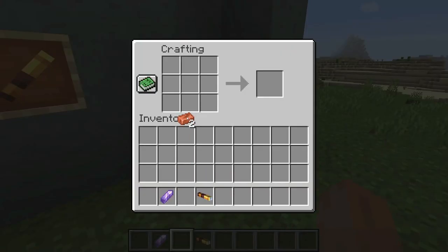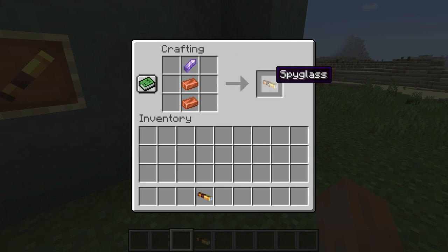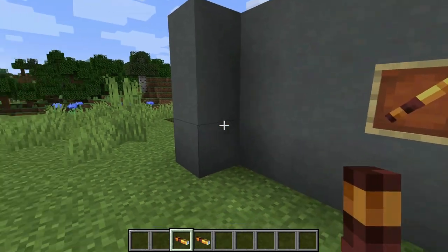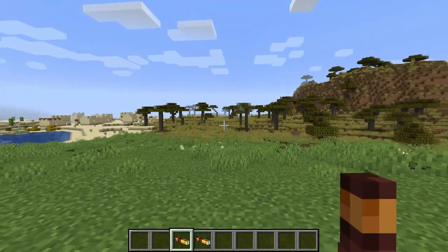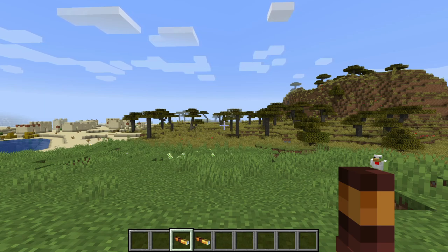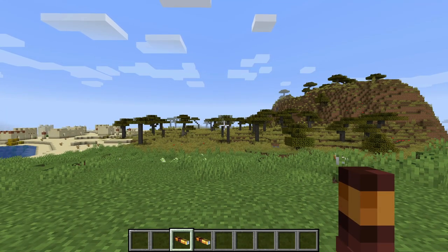What you're going to need is two copper ingots and one amethyst shard — just place them in that order and you get your spyglass. Those three items are also coming in the 1.17 update. I'll explain more about the shards and copper ingots in other tutorials as we get closer to 1.17, but that is how you craft it.